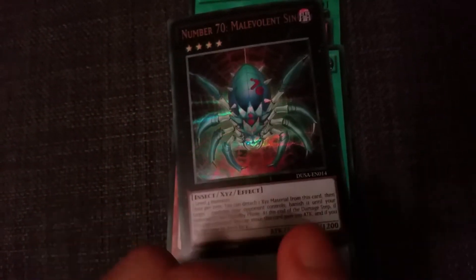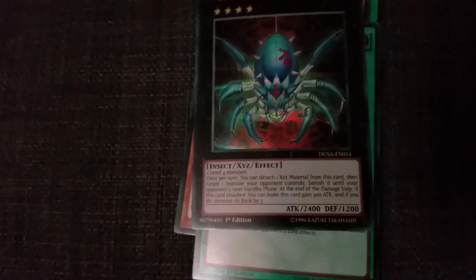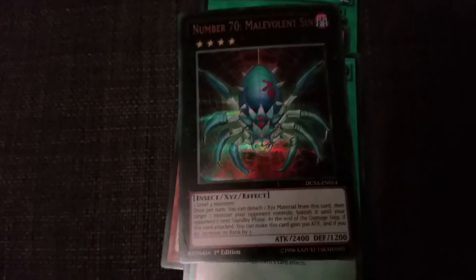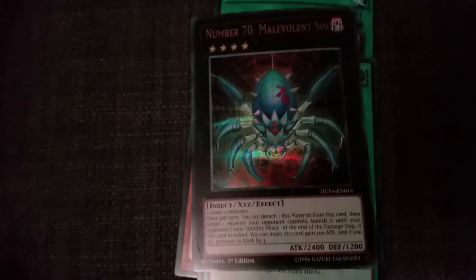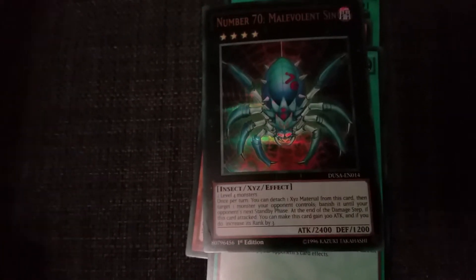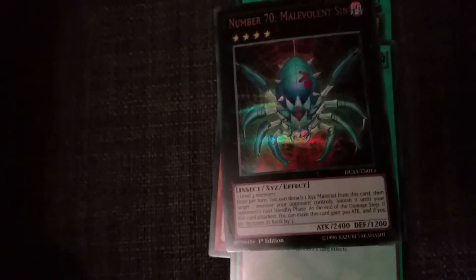Fourth one — Sea Lord's Amulet, a continuous spell card. Send this card to the graveyard during your opponent's third end phase after activation. Monster among water monsters you control cannot be destroyed by your opponent's card effects — that's a really nice extra protection, it works sort of like a field spell. Oh my god — no way — we got Number 17 Leviathan Dragon! Guys, are you seeing this? We got a pack art card! Attack 2400, defense 1200, two level four monsters to summon it. Insect XYZ effect: once per turn, you can detach one XYZ material from this card and target one monster your opponent controls — banish it until your opponent's next standby phase. At the end of the damage step, if this card attacked, you can make this card gain 300 attack and increase its rank by three.